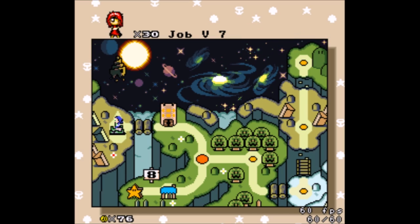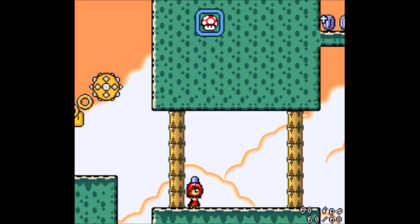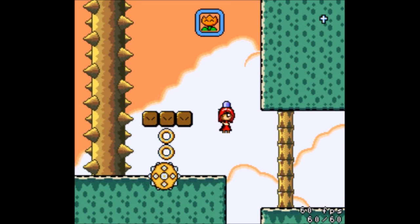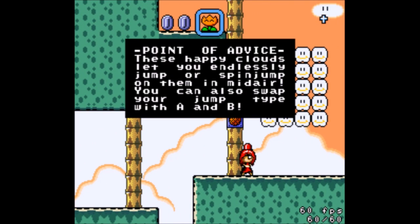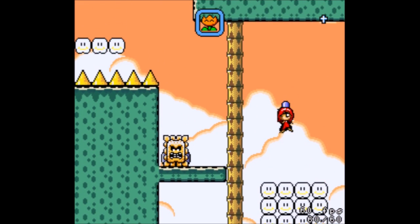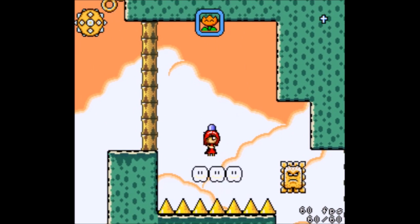Goomball Machine. I'm going to go back to Sunset Tower. I'm assuming these two paths are going to converge somewhere in the center, like maybe around that galaxy or something. I'm expecting some sort of gimmick in this level. There are also dragon coins, so I've got to keep on the lookout. I got to see that there's nothing up there, so that's good to know. Point of advice: these happy clouds let you endlessly jump or spin jump on them in midair. You can also swap your jump type with A and B. Cool. So I can jump at any point when I'm in the middle of those clouds, and I'll probably need to swap my jump type.